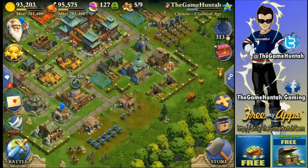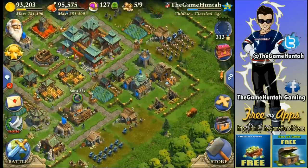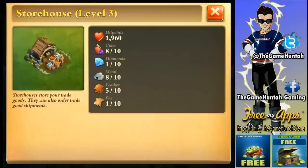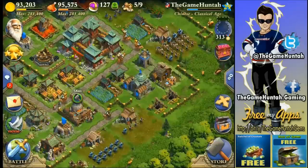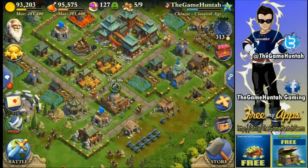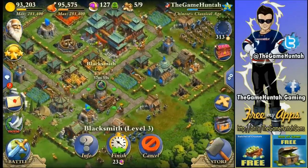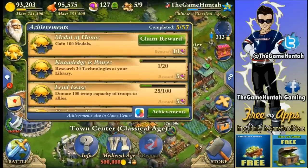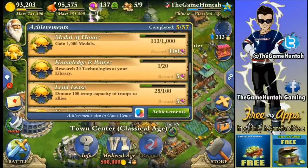There are plenty of war tactics I can probably use on the battlefield. The storehouse — keep an eye on that one because you're going to run out of space really quickly with special resources like cider, diamonds, metal, and leather. It's important to upgrade the storehouse for more capacity. I'm upgrading my blacksmith so I can upgrade my troops one more time.